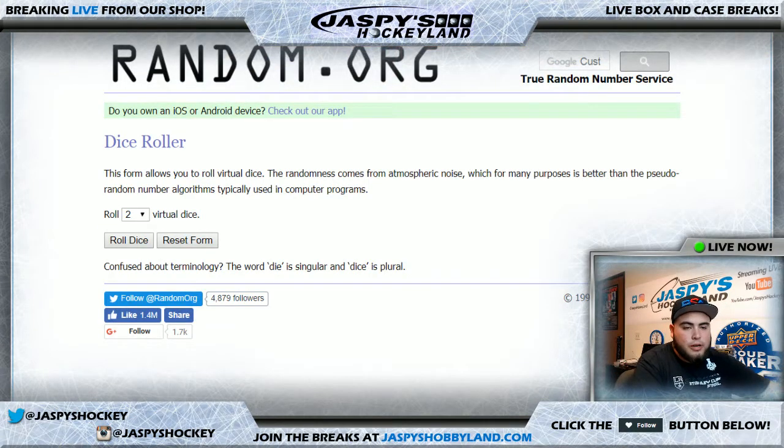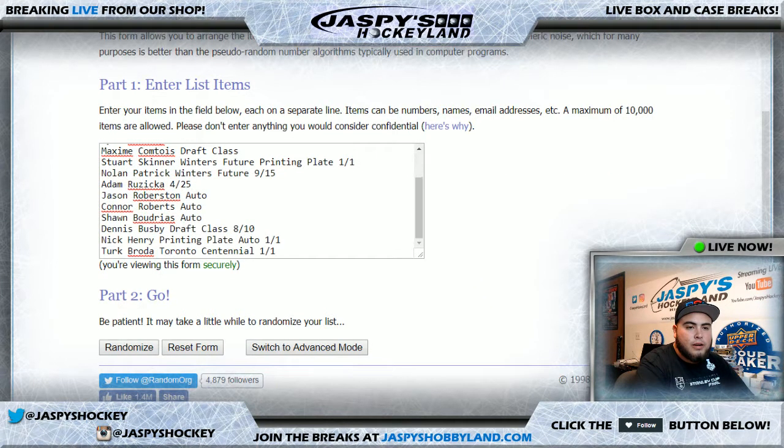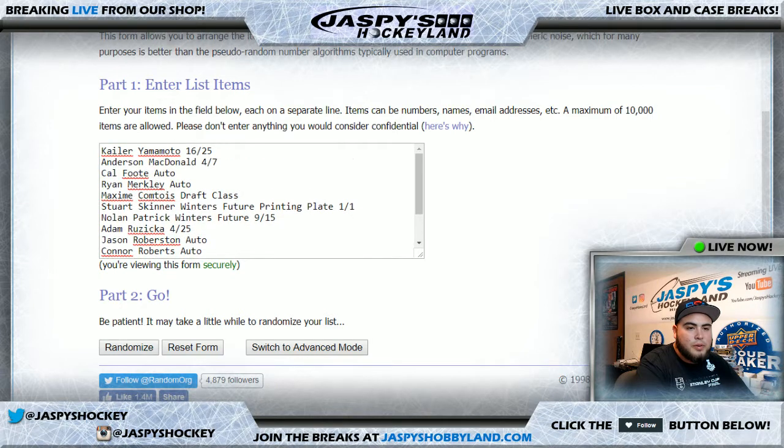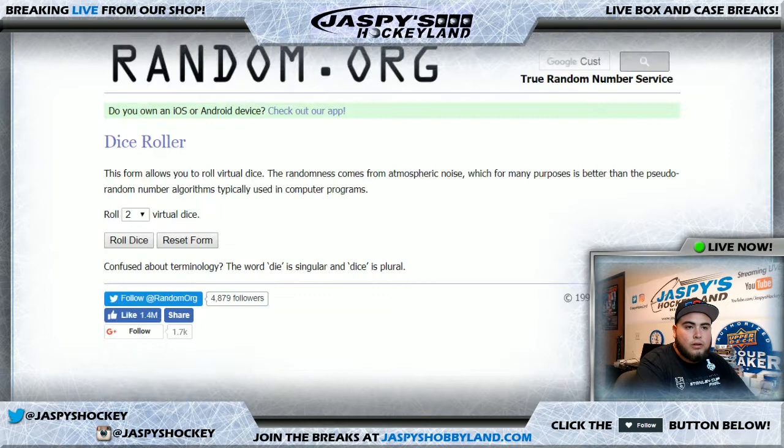Welcome back — just finished putting in the hits into the randomizer. Here's the list of customer names, good luck to everybody. Here's the list of cards that came out, starting with the Yamamoto all the way down to the Broad Toronto Centennial one-of-one. Let's roll the dice.